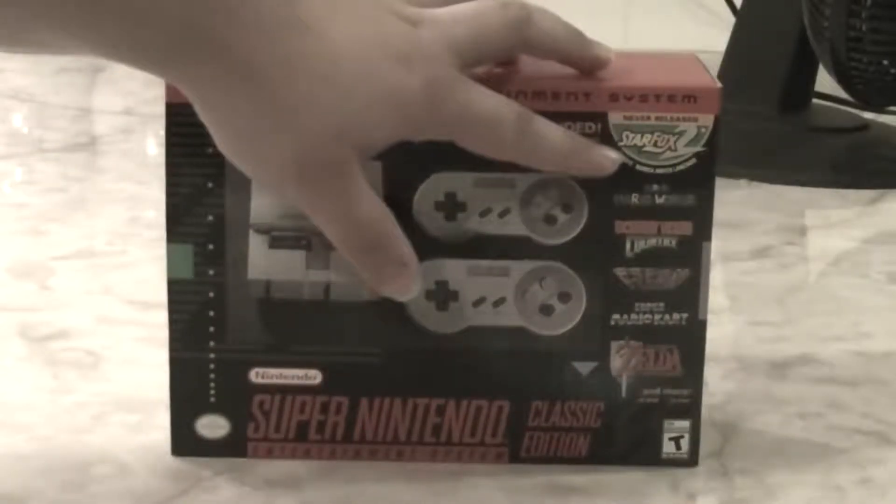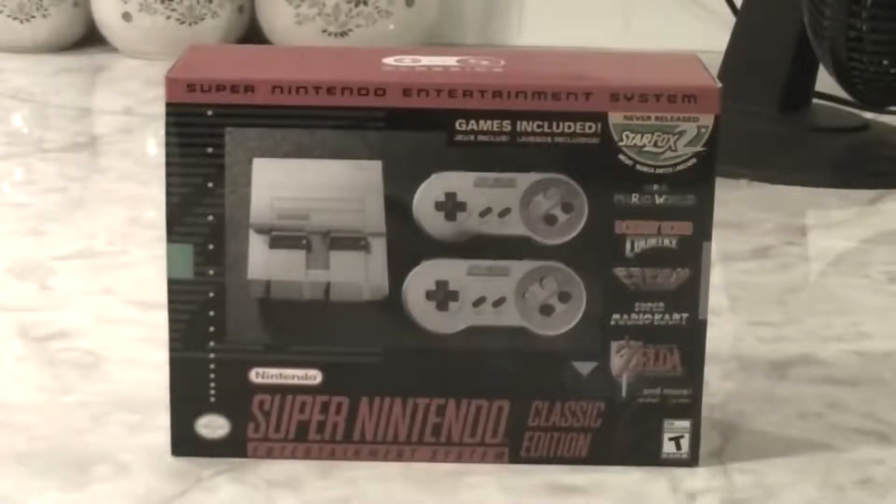This has the never-released Star Fox 2 for the Super Nintendo included in it. Star Fox 2 was the sequel to Star Fox on the Super Nintendo — it was a finished game, but it never was released. Now, 20-some odd years later, they're releasing it on this thing. So this is actually one reason why I picked this thing up, if you want to play the original Star Fox 2 the right way. I know the ROMs are out there and they've been out there for years, but anyways, let's get on to the unboxing.